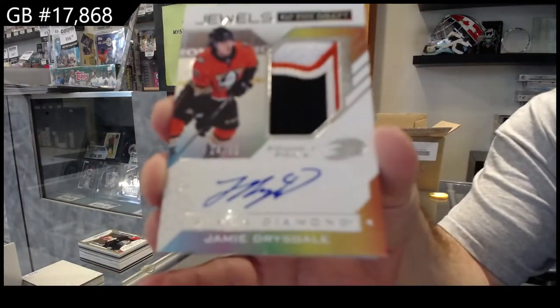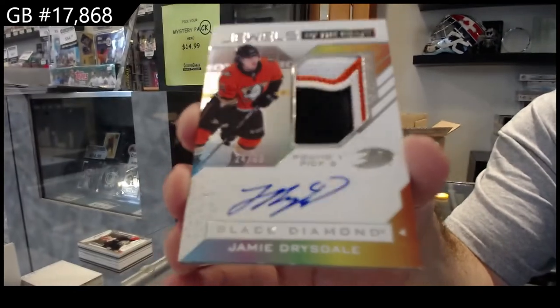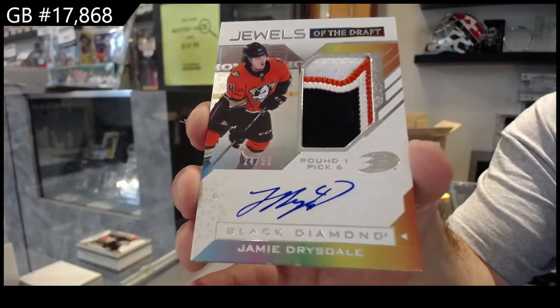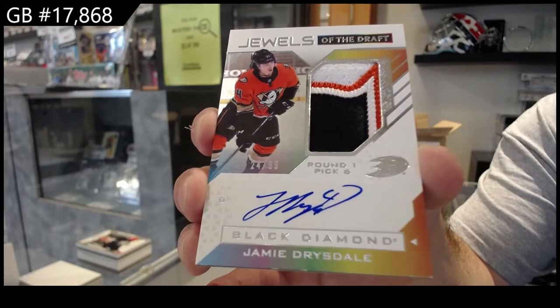Drysdale for the Ducks — these are very pretty cards. Drysdale, Anaheim Ducks, round one pick six, jewels of the draft.